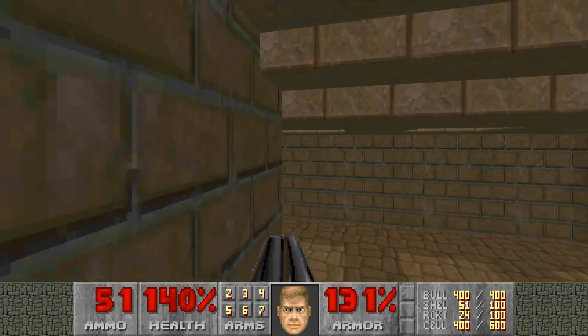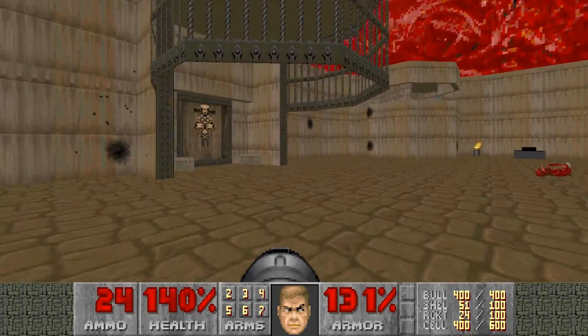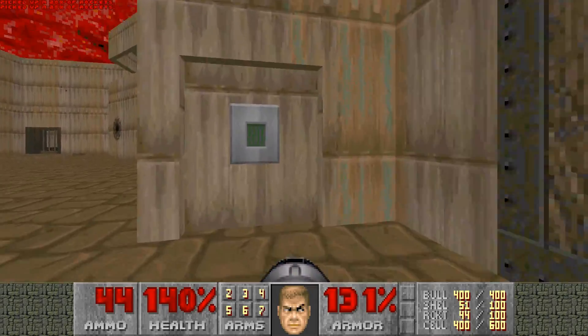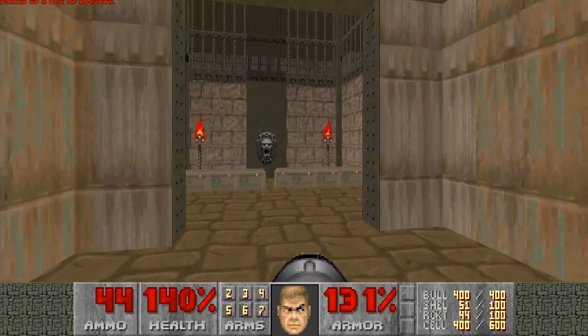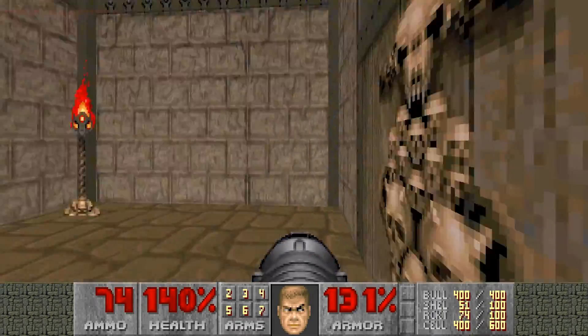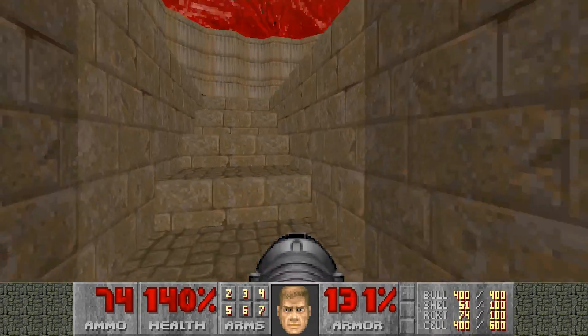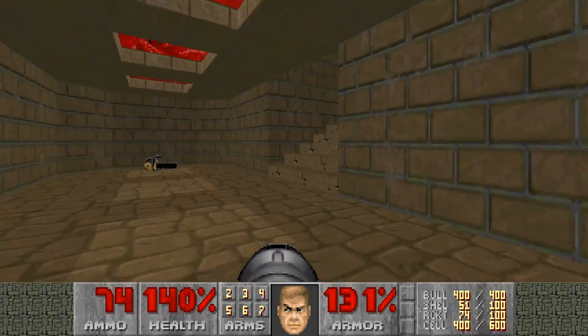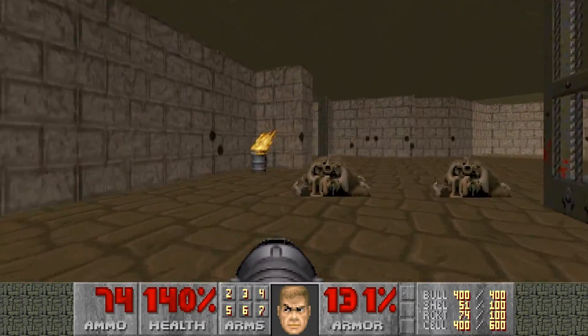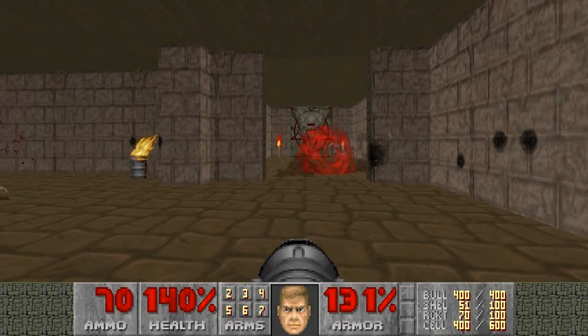With that out of the way, let's continue on. So, more rockets — two boxes each. Hit this switch, plenty of ammo. Hit this switch, which will lower a door, so we're going back up there. And this door is now open. Kill the Spectres, and there is another Cyberdemon cage.